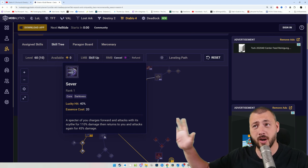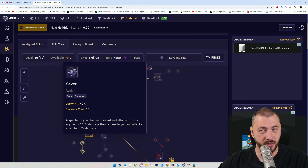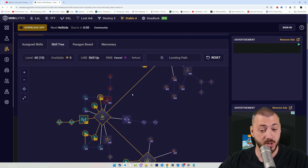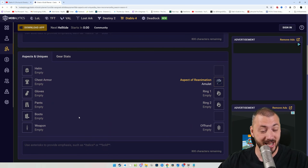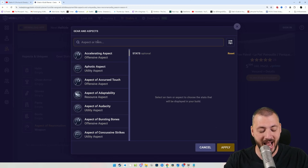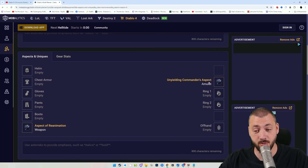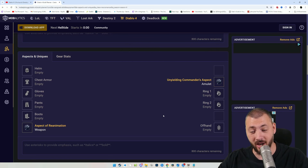We tested Sever all the way to the last level — it did fall off at some point, really nice until Torment 1 and Torment 2, but then falling more and more behind other builds. We truly want to focus not on our damage but on having our minions be the sources of damage, which really comes down to our aspects. The Aspect of Reanimation I'd most likely put on my two-handed weapon for that 90% damage increase multiplicative. With the amulet having Army of the Dead and Unyielding Commander, that gives another huge bonus, and we can have Unyielding Commander more or less active all the time with enough cooldown reduction.